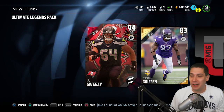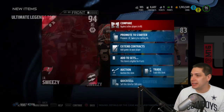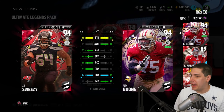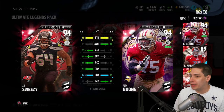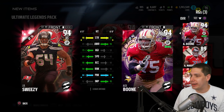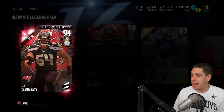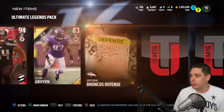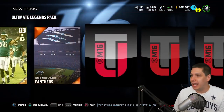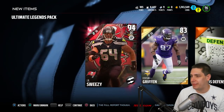And we get a JR Sweezy first card out of the pack — 94 overall right guard. This card might actually be good enough to start for me. He's comparable to my Alex Boone — better run blocker, not anywhere near as good of a pass blocker, and not as good of strength. So we're going to stick with Alex Boone, but this is actually a decent card. We'll see what we can sell it for, probably not a whole lot. We get the legend badge and a bunch of garbage — Bills Fireworks Collectible — but at least we got an elite out of this pack.